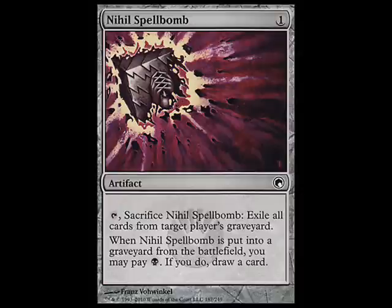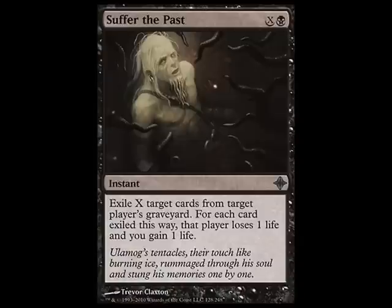Next is Suffer the Past, an X spell from Rise of the Eldrazi — one black and X. For each mana you pay, you remove a card in an opponent's graveyard from the game and they lose 1 life while you gain 1 life. And this is instant. This is one of the best graveyard-hating spells in a long time. It is mana intensive, but it's effectively a drain life at instant speed, and it can act as a virtual counterspell when your opponent is trying to reanimate or recur a card. The ability to use it at the end of turn lets you keep your mana open for other effects, and individually picking out the cards you want to remove can completely gut your opponent's ability to use their recursion strategy.